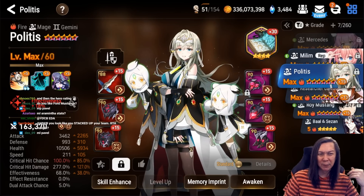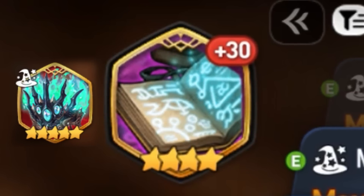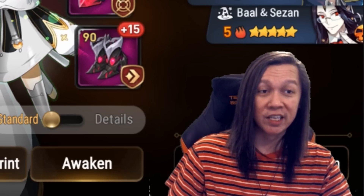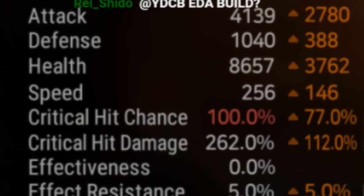Next we have Politis — I don't really have good gear on her because I only draft her so other people can't draft her. I should give her better gear. I use Tag House on her, but Abyssal Crown is fine as well depending on your team comp. If you want front-loaded damage, Tag House is better.